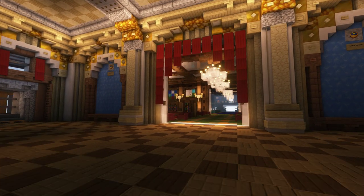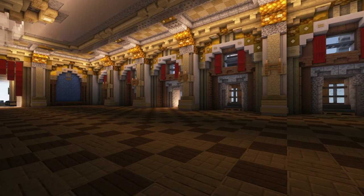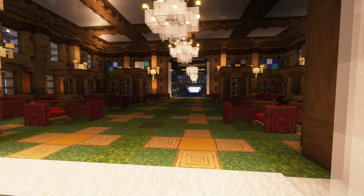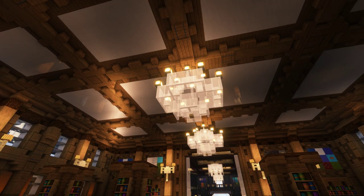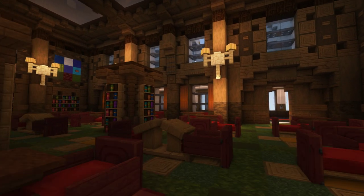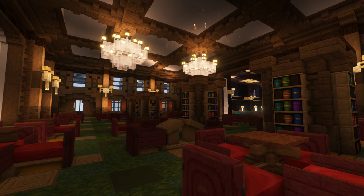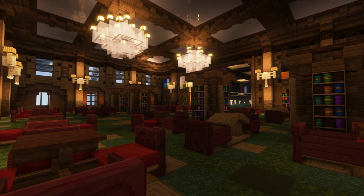Continuing on, we have the reading and writing room. It's a very wooden room, just like a library — like you would imagine a library. We wanted to build it to look really cozy and comfortable, and so we built that room.